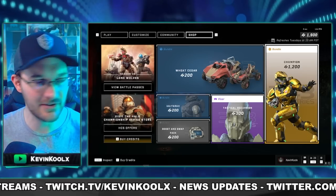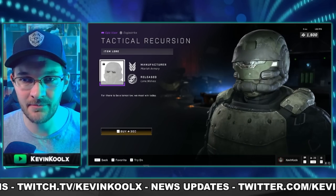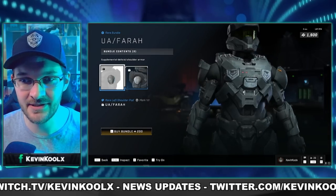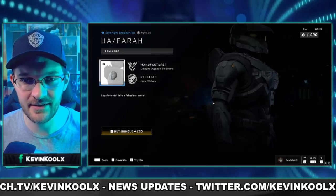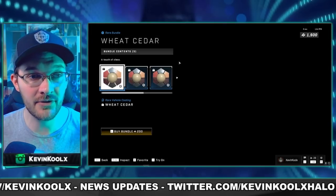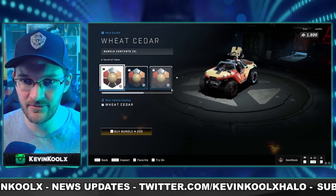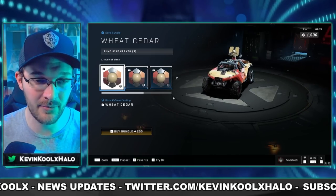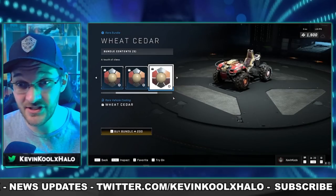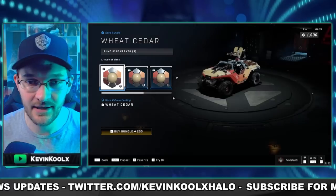The Tactical Recursion bundle is basically just a visor — it's cross-core, so that's cool. There's also the UA Phara shoulder pad, which looks alright — kind of like a little nub shoulder pad, nothing too crazy. We also have the Wheat Cedar vehicle coating for 200 credits, which looks nice on the Warthog. If you're into vehicle colorization, it covers the Mongoose, a couple of Warthogs, and the Razorback. That's about it for the store.